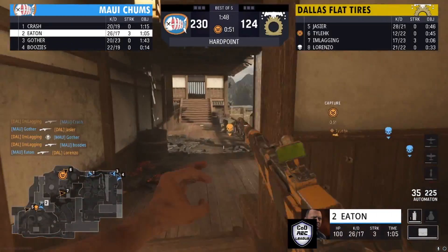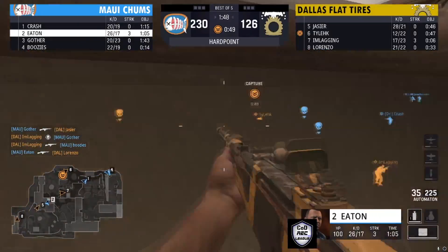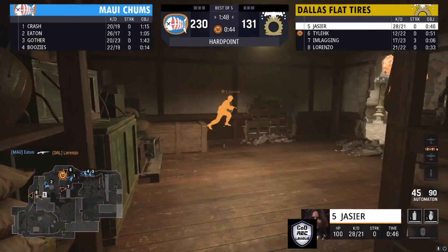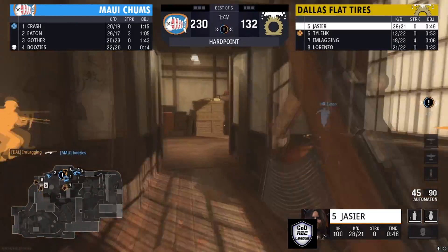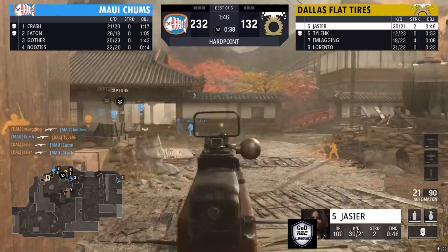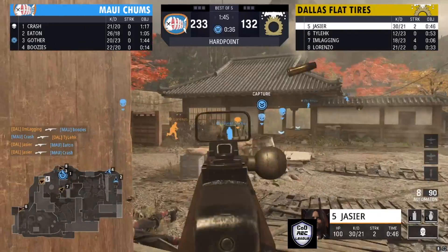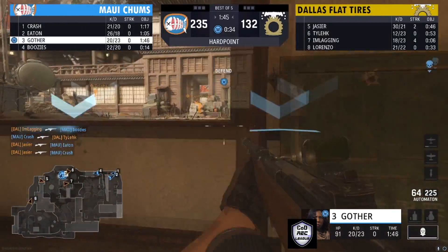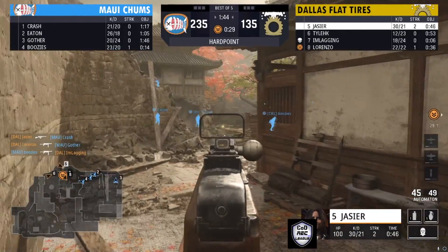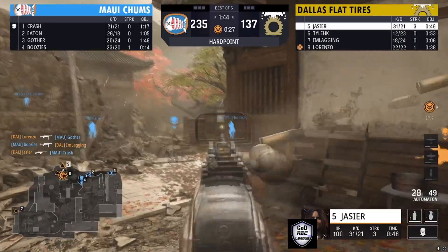Eaton comes in, finds one, rotating around the backside with number five coming up behind him. Can he get a kill? He's trying to hunt down this player — gets that kill, gets another. Still one more on that hill, gets a wall bang and is able to get that kill done somehow. Kill after kill after kill — he's on a five-streak.